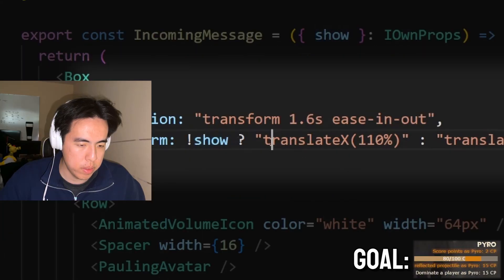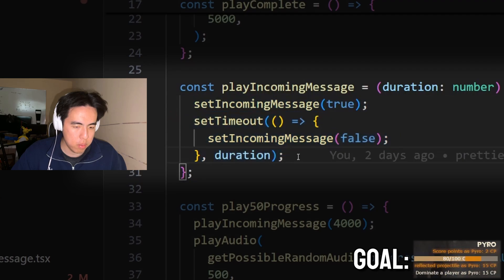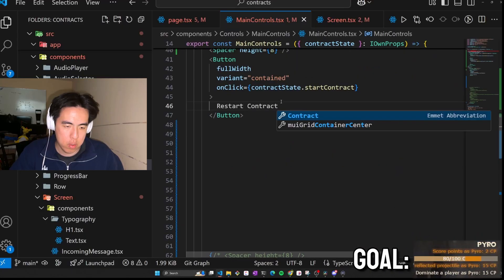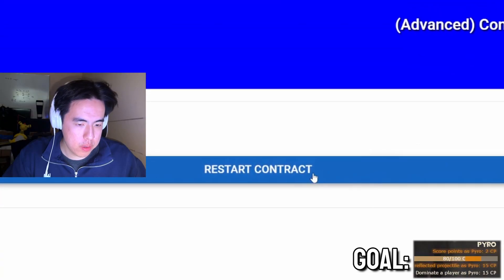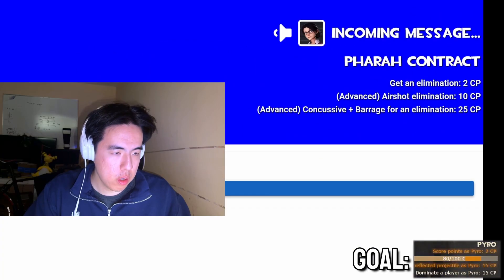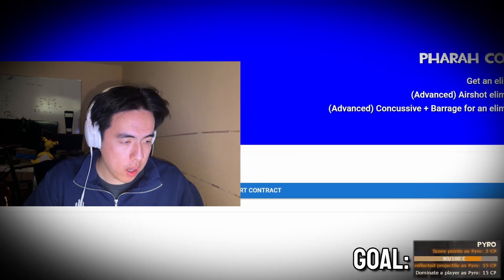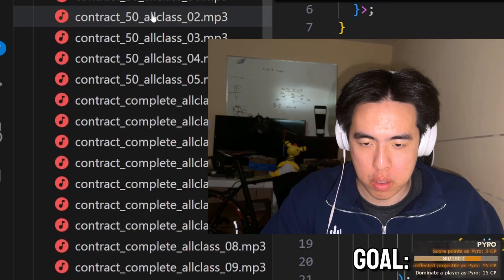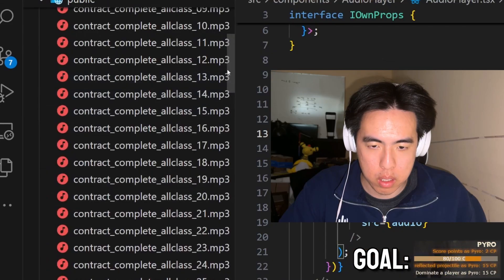For the transition, I don't want to show it — we'll move it off the screen, play the animation, and then after a certain amount of time, remove it. Add a button to control the animation, and when I click, it should show the incoming message. Make sure it exits correctly. Next thing — the most iconic part of this audio. I've downloaded a bunch of the audio, including the 50% contract and complete the contract lines.